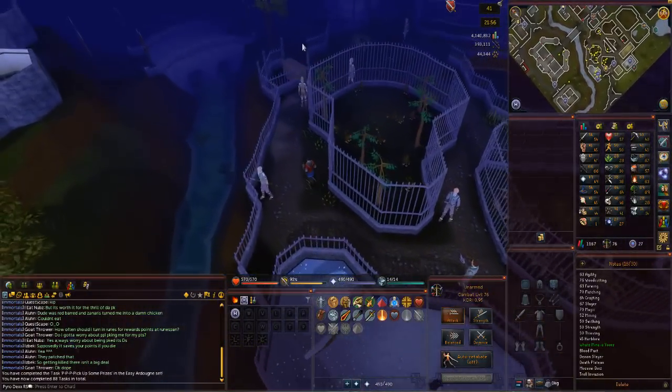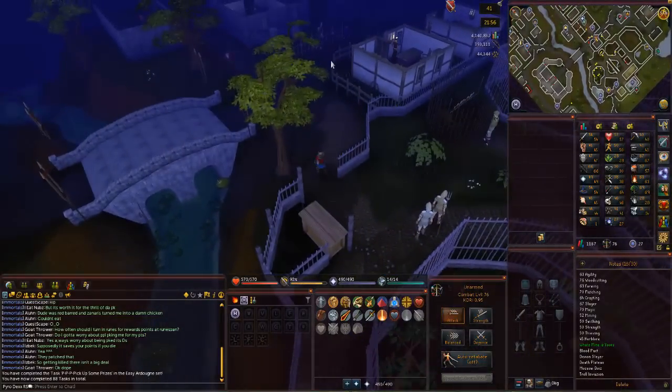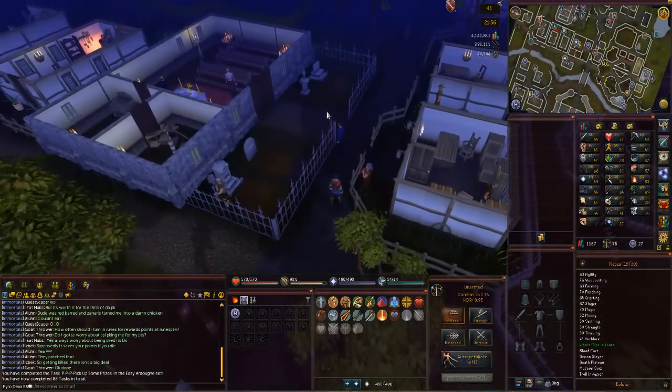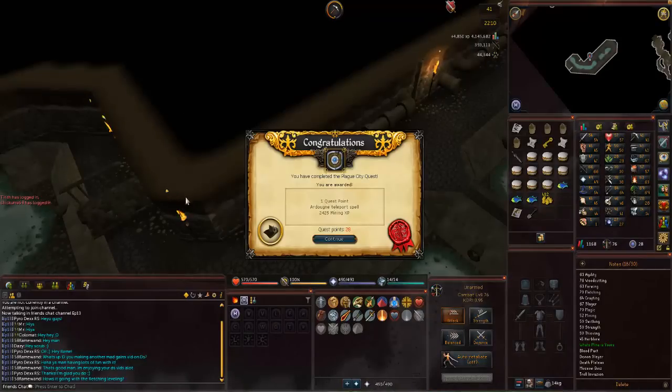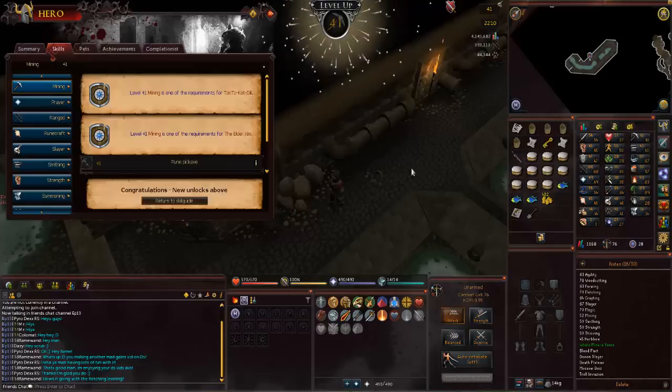So I guess let's go ahead and do Biohazard, Plague City, Underground Pass, Regicide, and Roving Elves — this is going to be a fun night. Plague City quest done — that took like 5 minutes, that was pretty nice. Do we get a level in mining? Yes — 41 mining, not too bad. Let's go start on Biohazard.